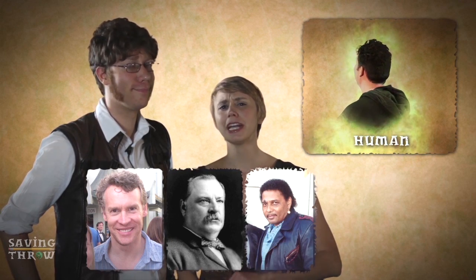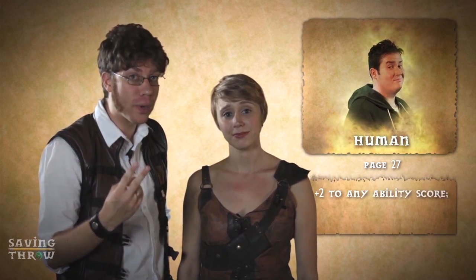You've chosen human. Famous humans include Tate Donovan, Grover Cleveland, and Aaron Neville. Some people might criticize this as a boring pick. Humans are generally the most populous race in any multiracial fantasy setting. This race is covered on page 27 of the Core Rulebook. Humans are versatile and work well with any class. They don't have special racial abilities but earn skill ranks, feats, and ability scores faster than other races. At first level they get a +2 to an ability score of their choice, a bonus feat, and one additional skill point. Enjoy being a human and congratulations on your amazing, creative, bold choice.